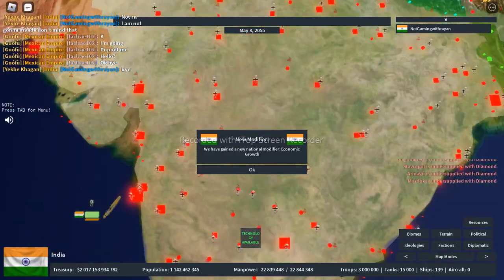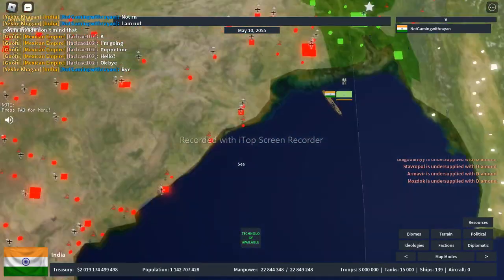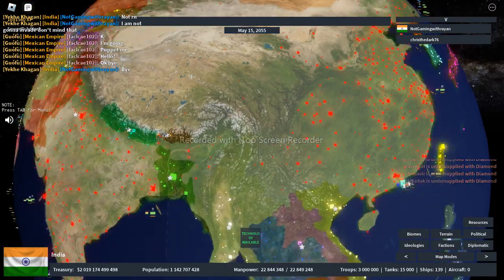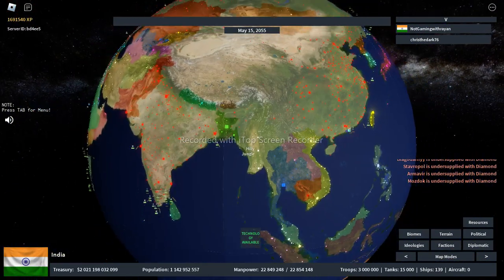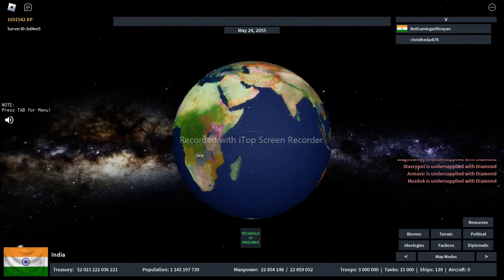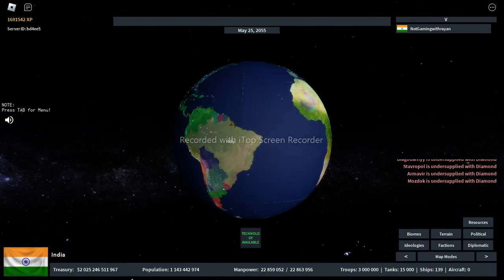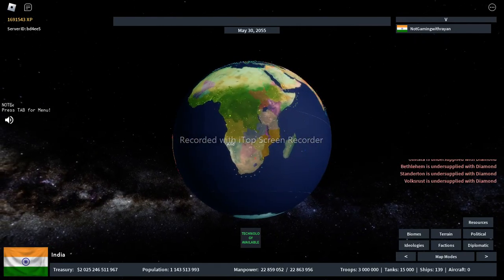In today's video I made BRICS borders, as you can see. Let me showcase the borders I made. Right here we have India, China, Russia, South Africa, and Brazil. B for Brazil, S for South Africa.